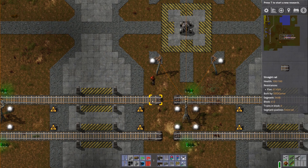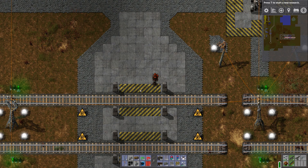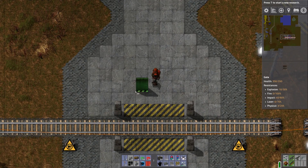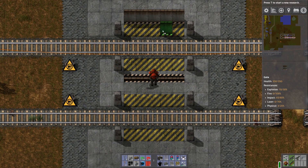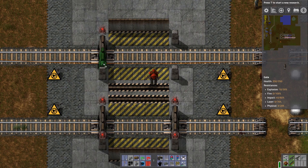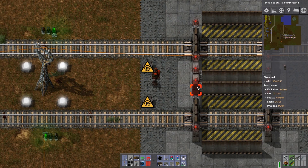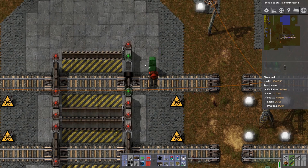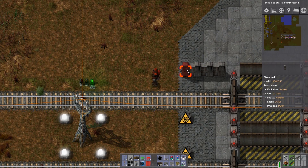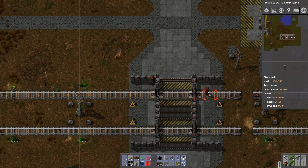I've disabled the tracks here so the trains don't run us over as we're building. You want to start off with a one-two-three-four-five-six-seven tiled area. This is pretty much good for a car or player to go through. Let's build some gates, pretty much one tile away from the tracks. The rails take two walls, then close them up in the corners and extend it out, still leaving that one space between the track.